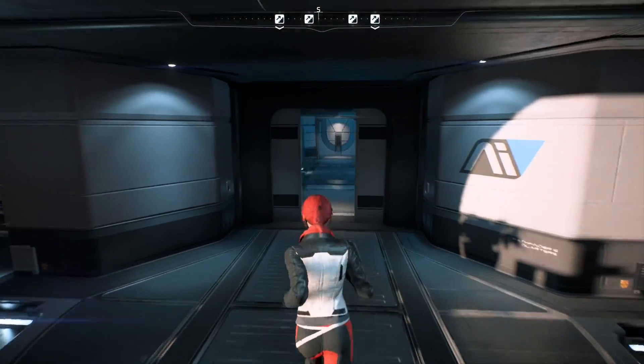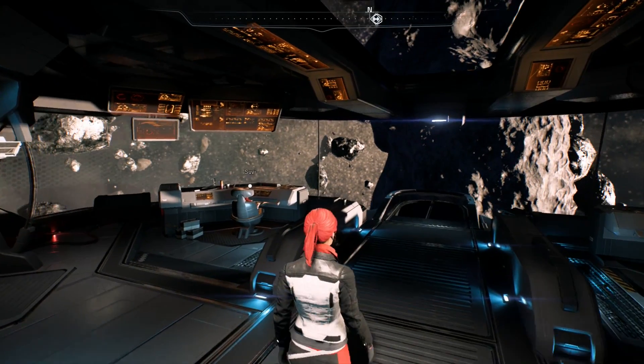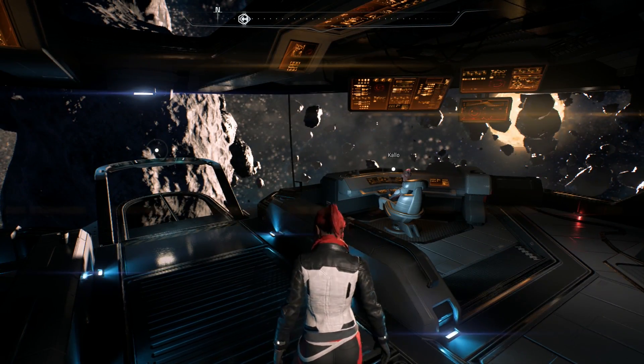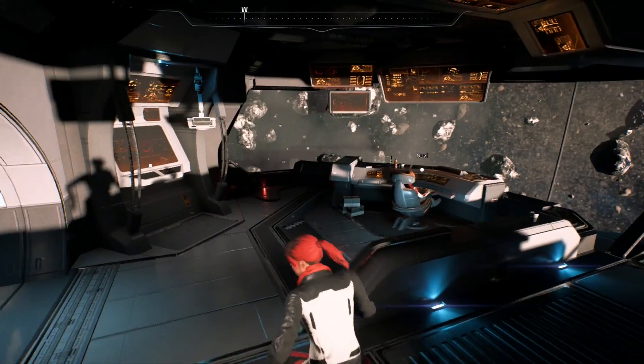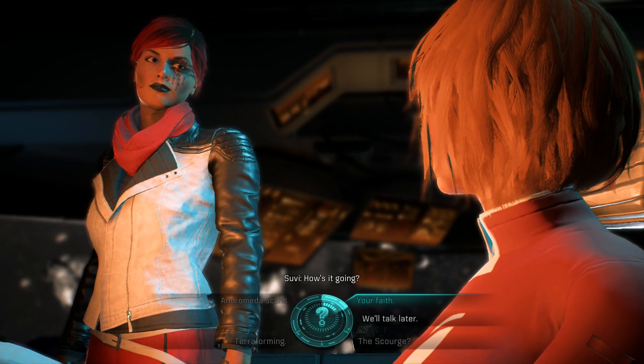Let's head up to the command deck. So here we are — this is the main command centre of the Tempest. We have Suvi over there and Kalo. I don't really talk to Kalo. I've got a bit of a thing for Suvi, though. How's it going? Not too bad, you gorgeous creature.